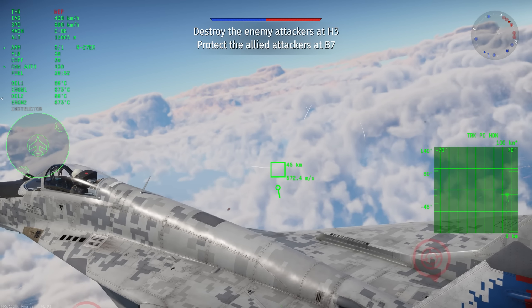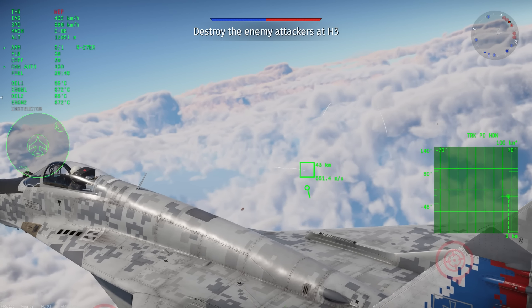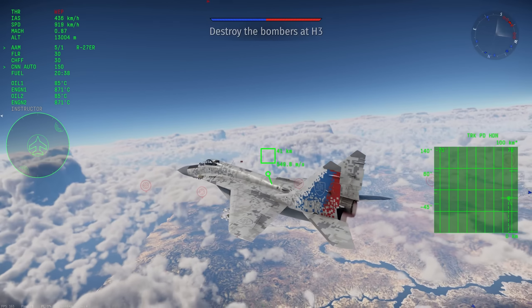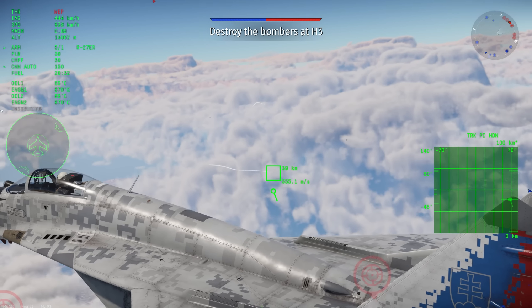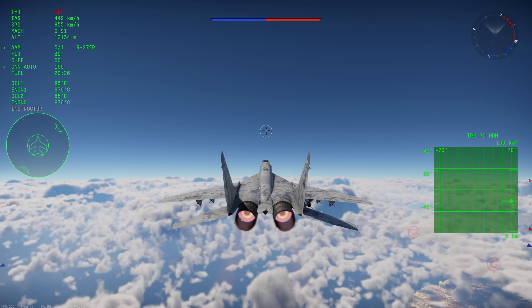I've heard that in real life it was able to fire outside of that typical lock range, and once the missile gets closer the MiG-29's radar would automatically spike it with a hard lock just to guide it in for the last little bit. I don't know if that is 100% true — that is just what I've read. I can't find any actual sources for it, so don't quote me on that.